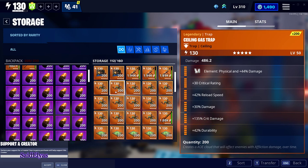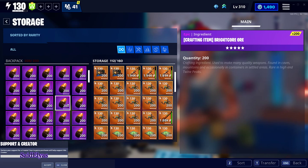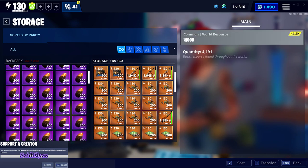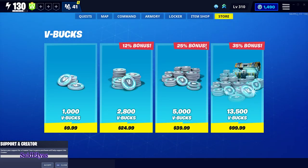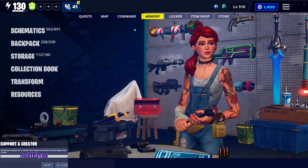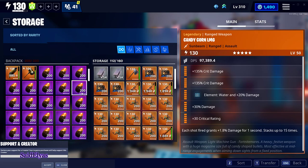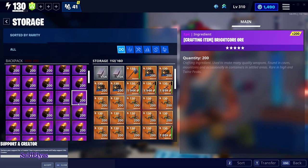The deal is that only for this weekend, if you use my support-a-creator code while buying anything from the item shop: if you spend 2000 V-Bucks using my code, you're going to get 2000 sunbeam or brightcore. If you spend 5000 V-Bucks, I'll give you 5000 sunbeam. If you spend 10,000 V-Bucks, I'll give you 10,000 V-Bucks worth.